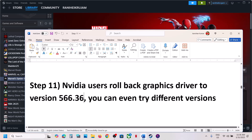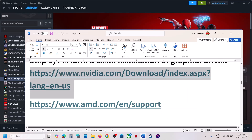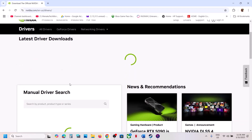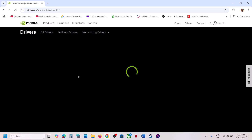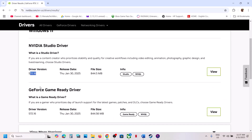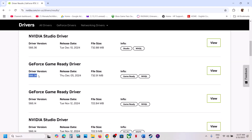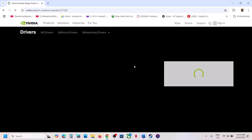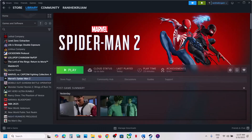For Nvidia users, roll back the graphics driver to version 566.36, as this has worked for many players. Go to the Nvidia website, select your graphics card, click Find, then click View More Versions and find version 566.36. Download it, run the exe file, perform a clean installation, restart your computer, and then launch the game.